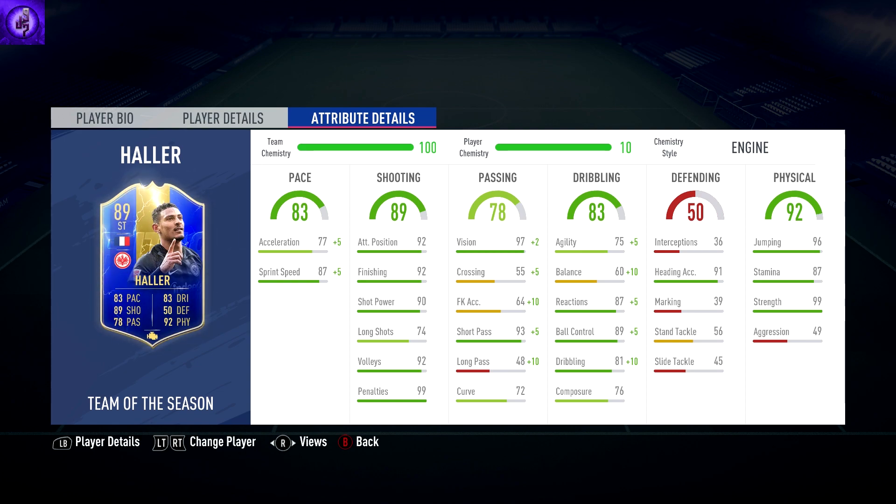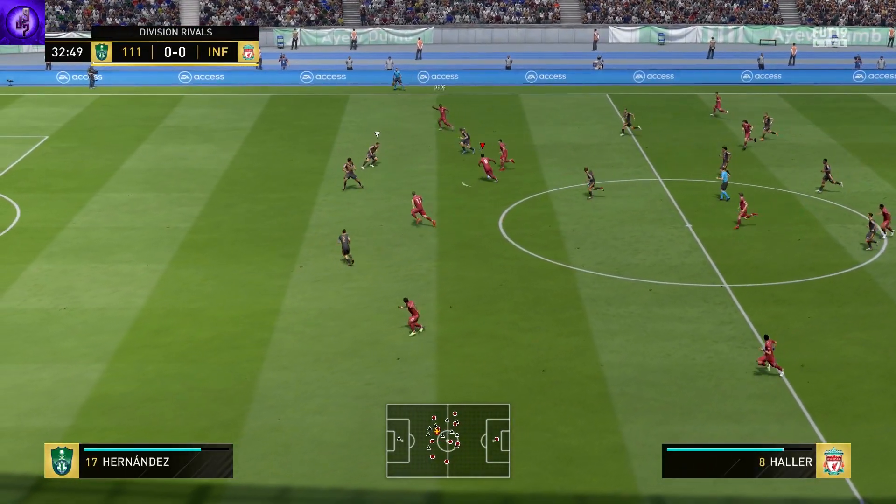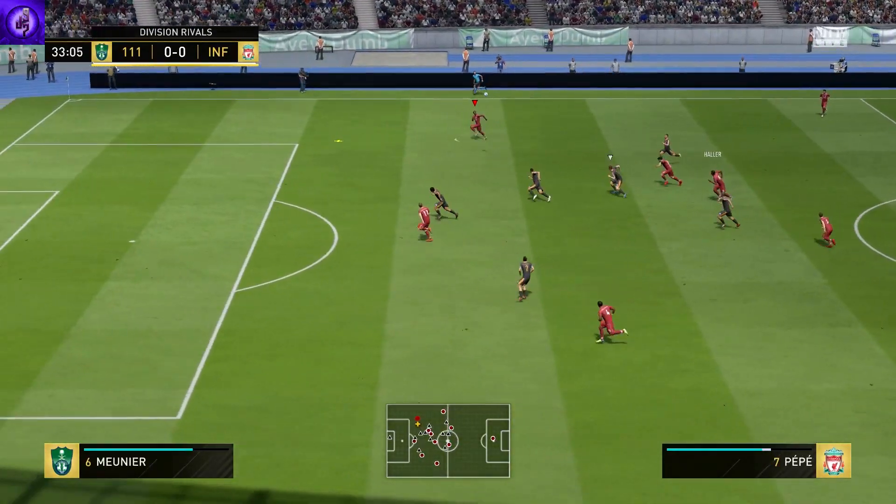He's got 87 sprint speed, 92 positioning, 90 finishing, 90 shot power, 92 volleys and 99 penalties, with 97 vision and 93 short pass. His dribbling category, however, he's only got 75 agility and 60 balance.